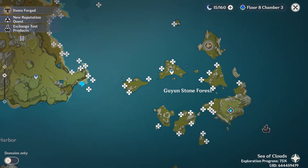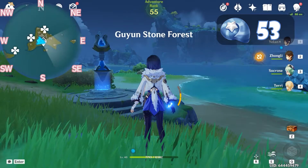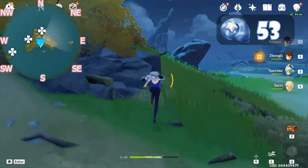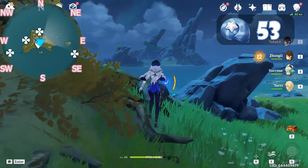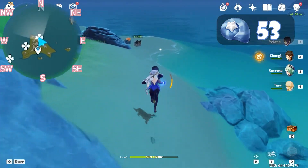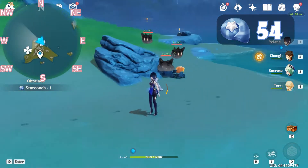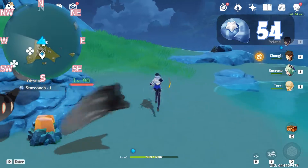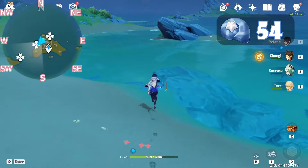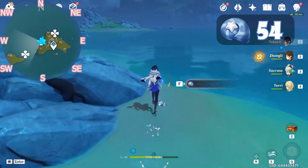After we grab this one, let's head to the teleport point to the right side here. After we're out, let's head north. Our Star Conch is to our left here, near this line. After grabbing this one, let's head west, slightly south. Our Star Conch is here.